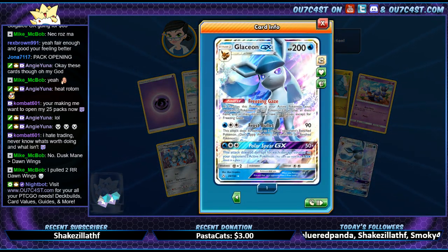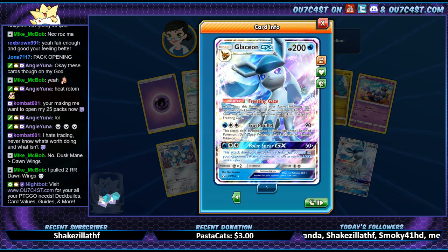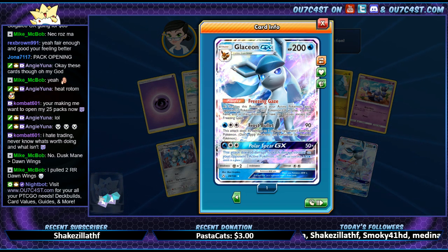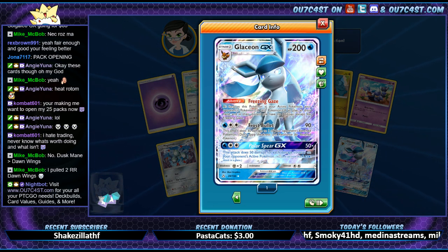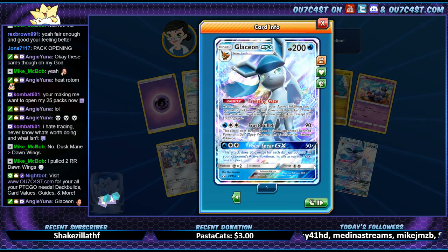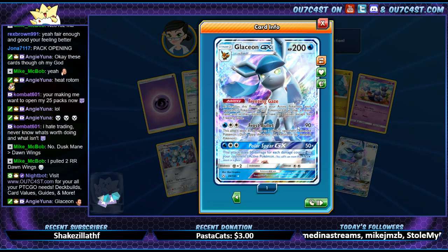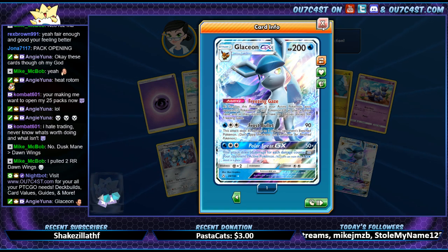There we go — come to papa! Glaceon GX with the Freezing Gaze ability. As long as this Pokémon is your active Pokémon, your opponent's Pokémon GX and Pokémon EX in play, in their hand, and in their discard pile have no abilities except for Freezing Gaze. That last part is the amazing part.